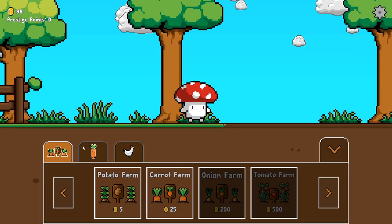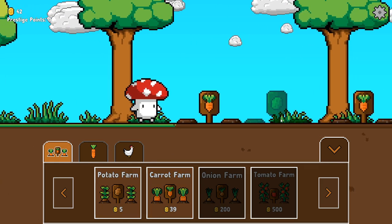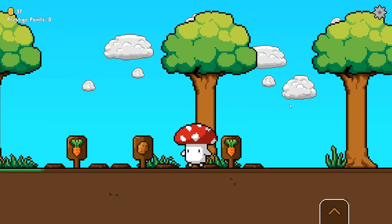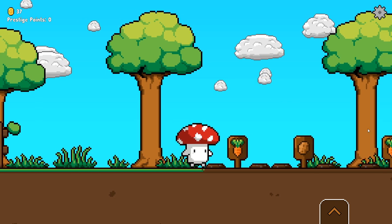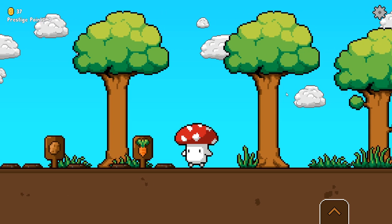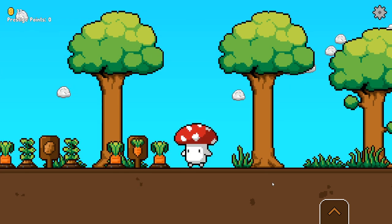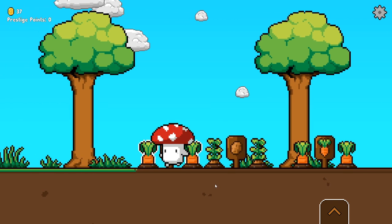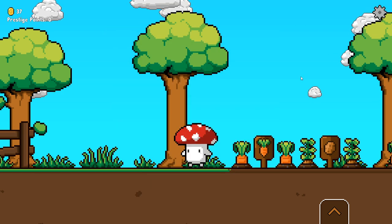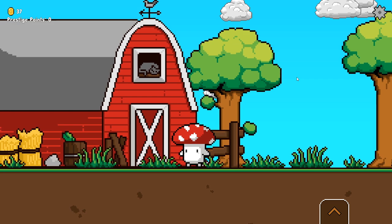Let me show you one of the biggest and most important features added. If I place a carrot farm and a potato farm and wait for crops to grow — I found a bug live where they don't update, but let's ignore that for now. If I save the game, exit, and load it back up, the game loads and the crops grew while I was waiting. You can now save the game by clicking here, and there will also be auto-saving in the future as well as saving on special moments like prestiging. We can officially save and load the entire game.